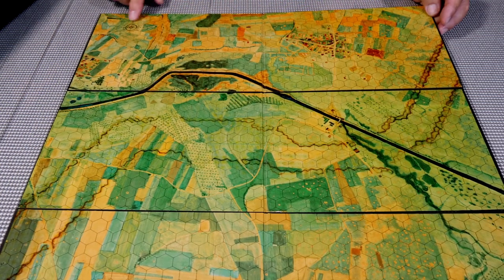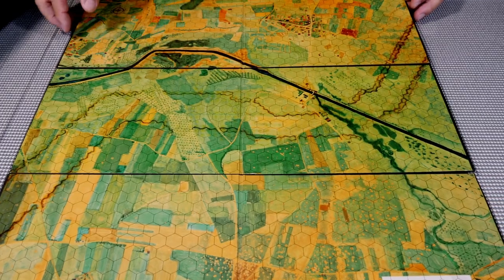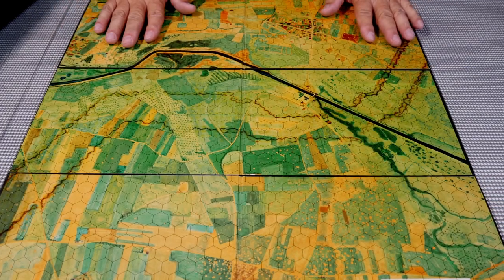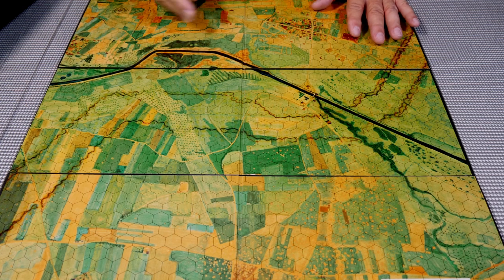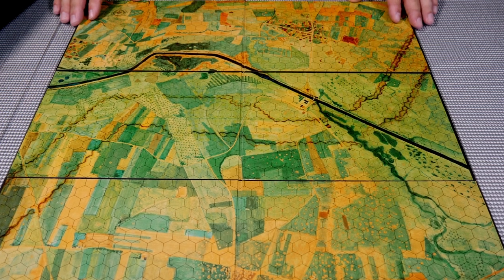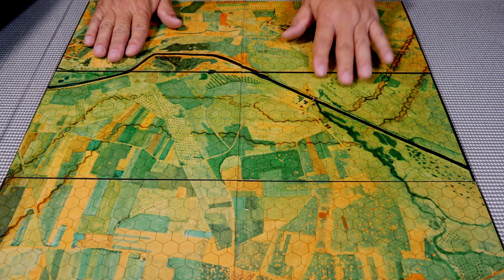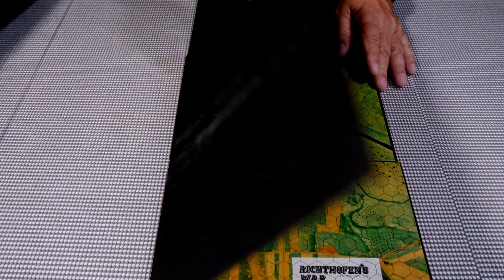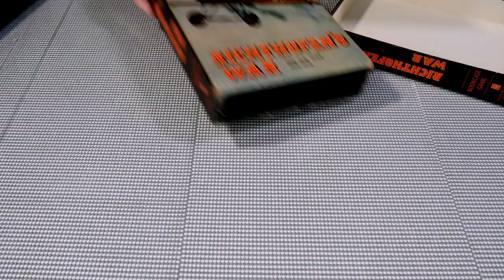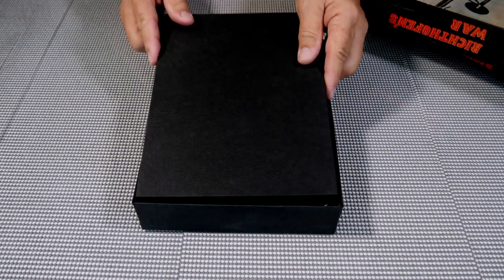Back then the balloons were filled with hydrogen, which is flammable, so when shot down they would just explode — and that was the end of that. There's a compass in the upper corner of the map. Every map back then was mounted; there were no paper maps included. If you wanted a paper map to play by mail or to magnetize, you had to order one separately.